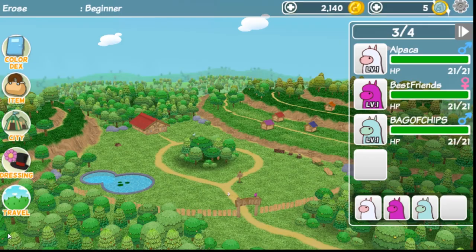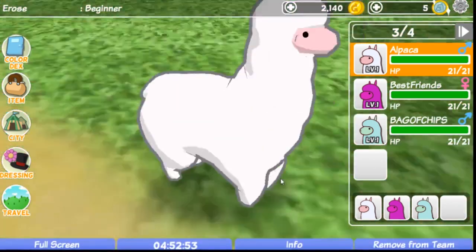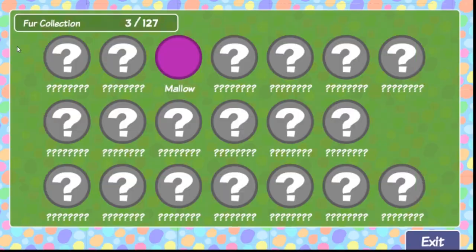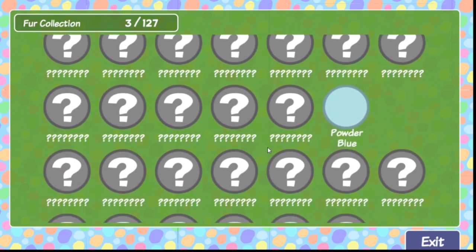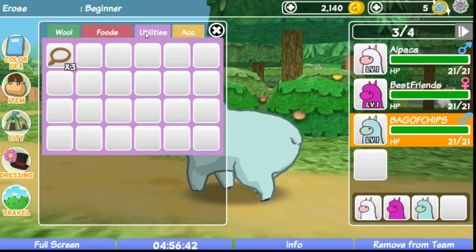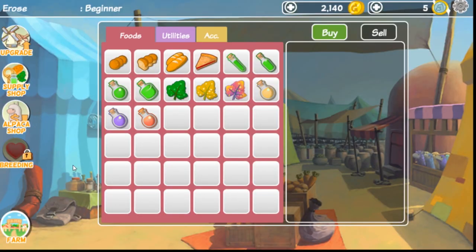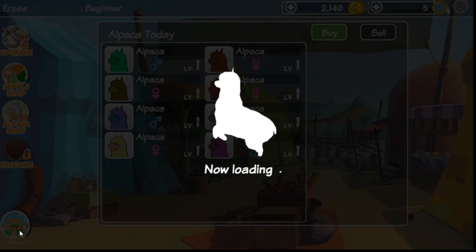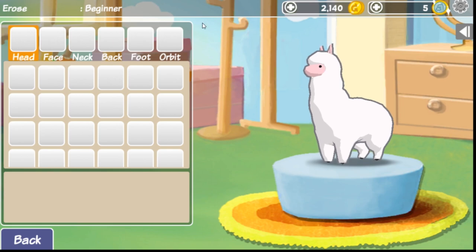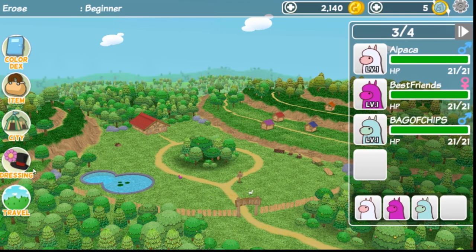Let's go back to our farm and see how our little guys are doing. We can check color decks — we have a mallow. We can scroll and see all the different types and colors of alpacas, which is pretty cool. In the dressing room, you can manage alpaca accessories using what you have and your creativity. I want bunny ears — that's all I ever wanted, that's all I want.